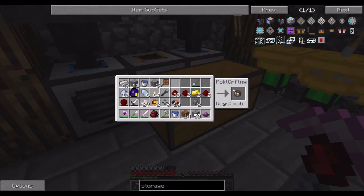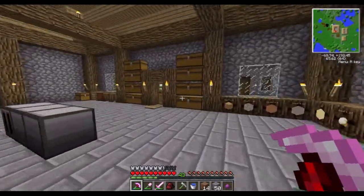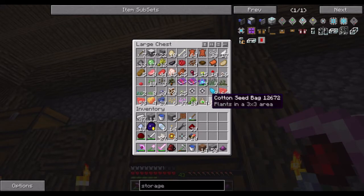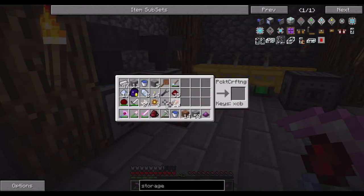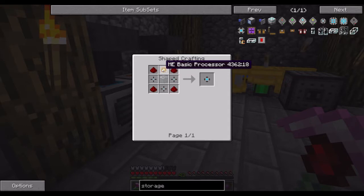There we go — I've got these now. Yeah, we don't have enough certus quartz. So I'm not gonna be able to make all these for now, but at least I can make one more. So this will probably work. We have one more storage cell. Three... let's see, it's a 4K one — three, a processor, redstone.